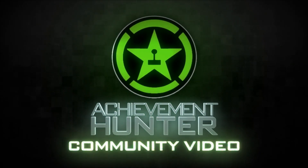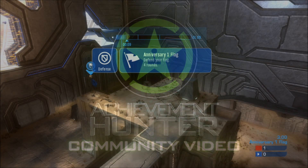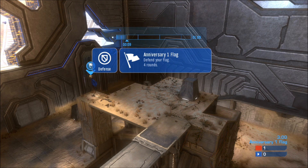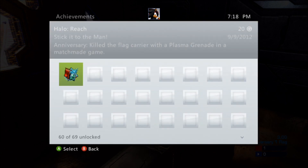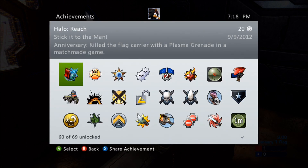What's up guys, Abe here from Achievement Hunter Community Videos. Today I'm going to be doing the Stick It to the Man achievement for Halo Reach, which requires you to stick a grenade on the enemy flag carrier with a plasma grenade — or whatever grenade you may have, but I'm pretty sure Halo Reach only has plasma grenades, right?